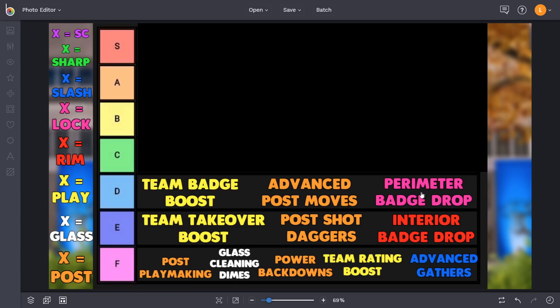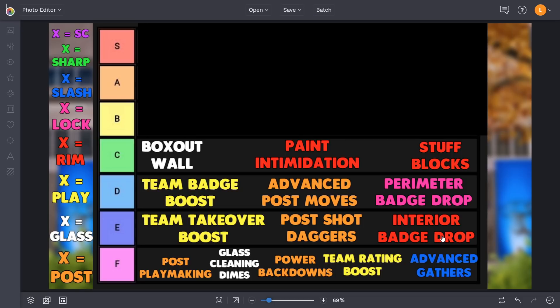Perimeter badge drop is definitely more effective than interior badge drop. Being able to drop people's shooting badges like blinders, deep threes, or hot zone hunter is more impactful in 3v3. However, if you're somebody who only plays twos and never plays threes, perimeter badge drop might actually be less effective than interior badge drop. Either way, both badge drop takeovers aren't really the most effective, which is why they're both in D tier or lower.